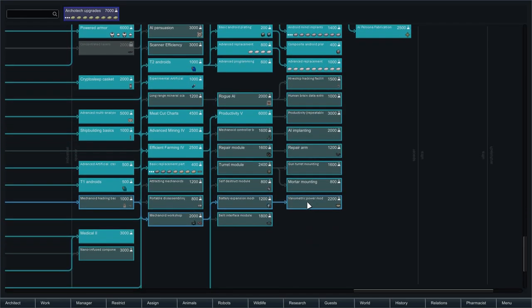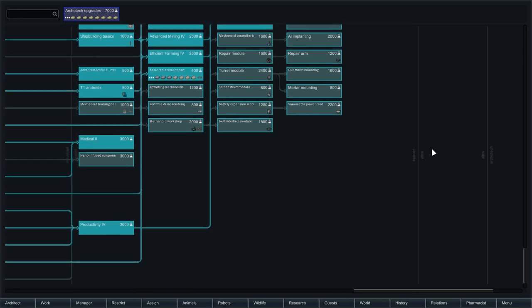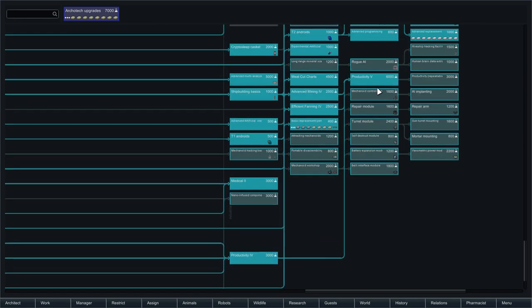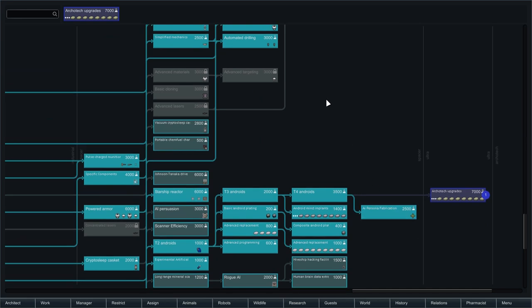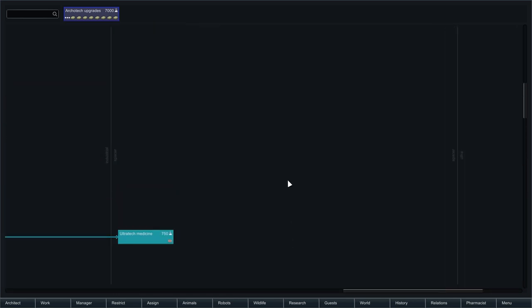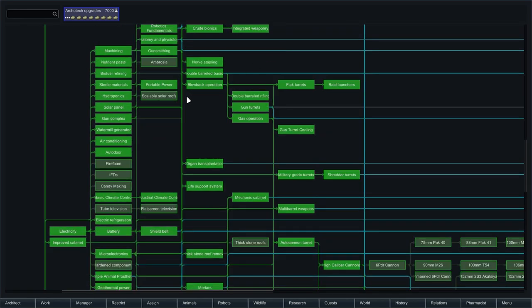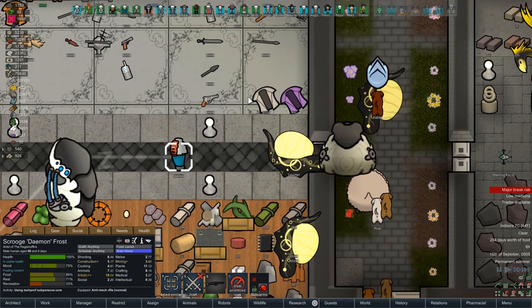And then we're going to go towards... Long range mineral scanners that you can put on mechanoids - weird. Productivity five, productivity repeatable, human brain data extraction - fun. Starflight sensors. We've gotten a lot of the best technology already. Oh boy, we can make smoke pop belts. Let's go for solar roofs, candy making, and flat screen TVs. That'll be good. Let's go.